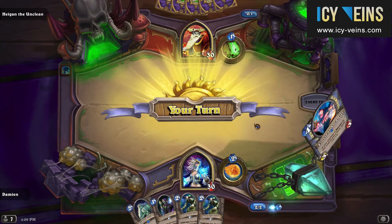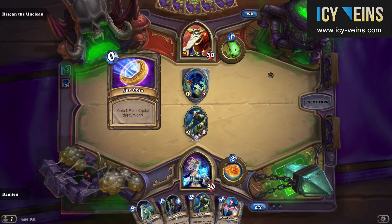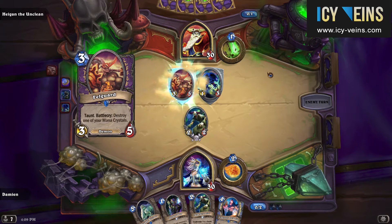As the game progresses, you want to try to exploit the predictability of this hero power by playing minions you want to take damage on the left side of your board. The best examples of this are minions with deathrattle effects, particularly the Nerubian Egg or Cairn.